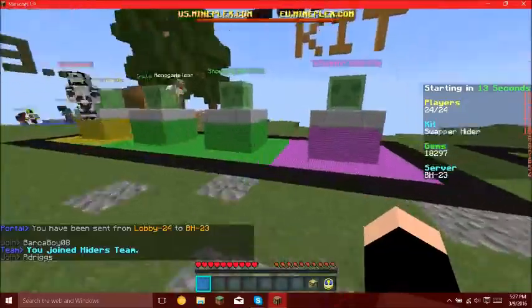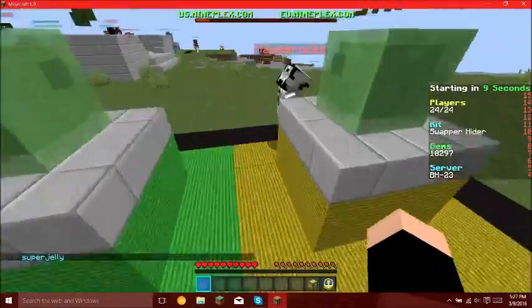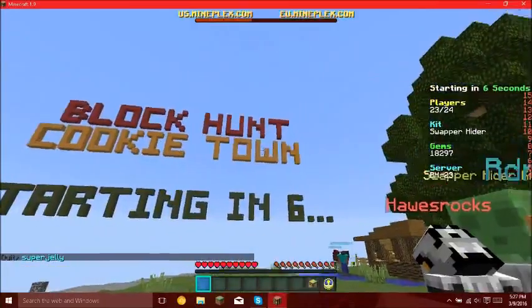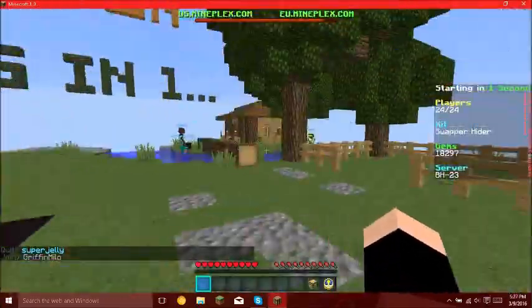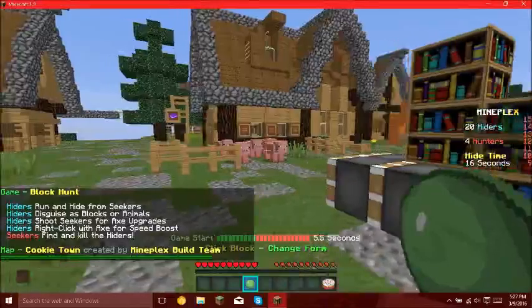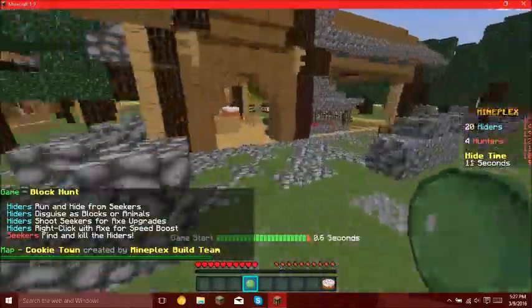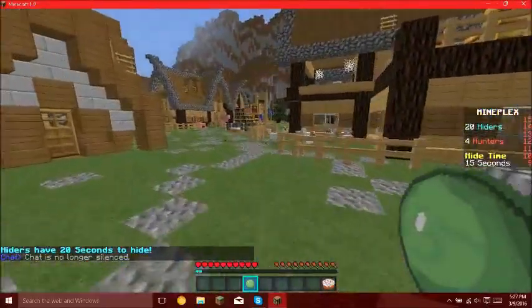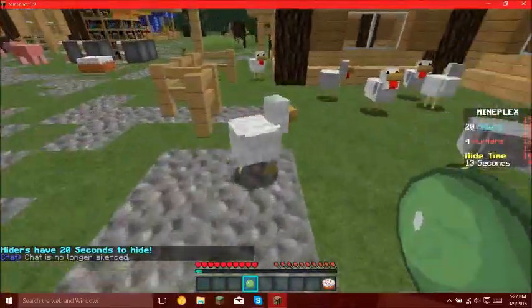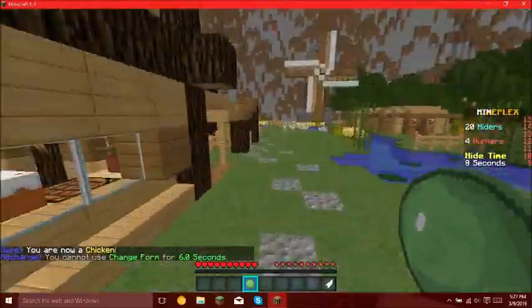Hey guys, back. The next map that I will be doing is Cookie Town. So again you can be whatever kit — it really doesn't matter for any of these. This is Cookie Town, and there are quite a few places. You can be a block here, but then again you're more vulnerable to hackers because they can somehow find you.